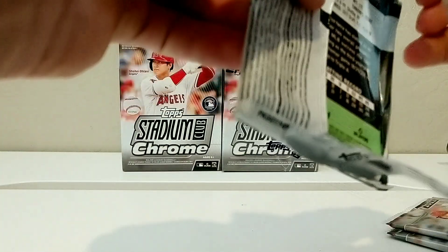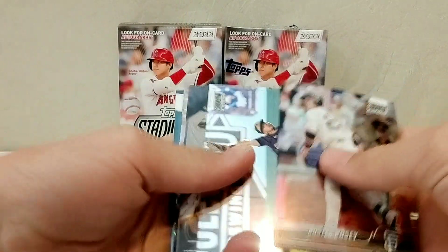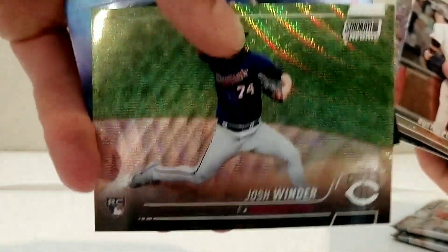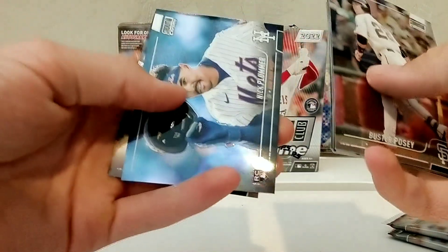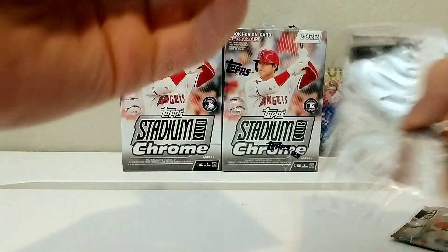We'll sleeve the X-Fractor. Pack two: Buster Posey, Steven Kwan — that's a good one. Colton Wong. X-Fractor is Darryl Strawberry. There's a little insert behind it — Josh Winder, kind of looks like a ray wave almost. It's not numbered. Nick Plummer rookie, then Joe Adell — that might be just an insert or possibly a short print.